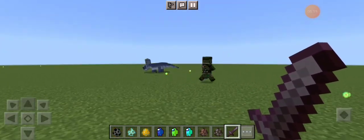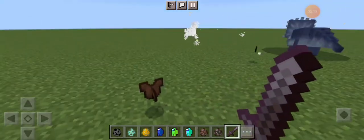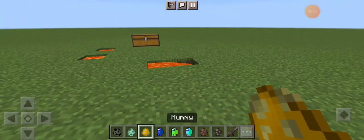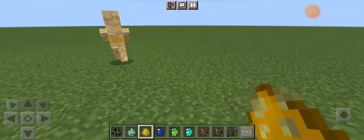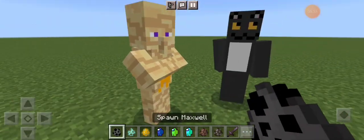He's got some good health! There we go — and he dropped armor, that's kind of cool, that would be quite handy. The Mummy Villager looks like it's got bandages and stuff, but why can you still trade with it? That is a big question.